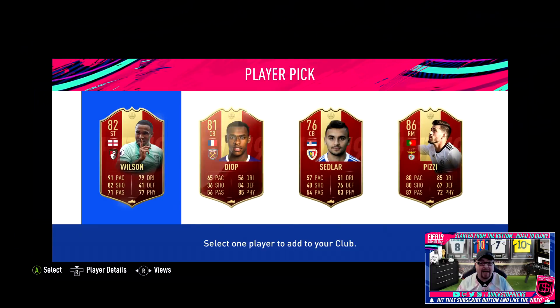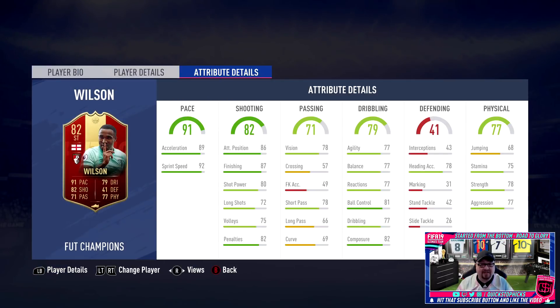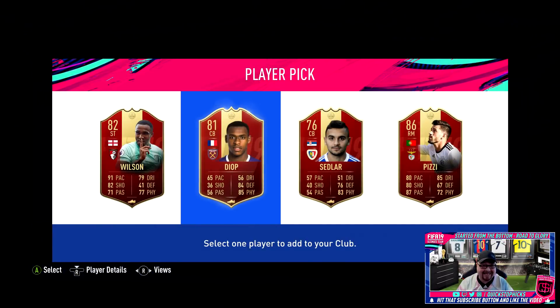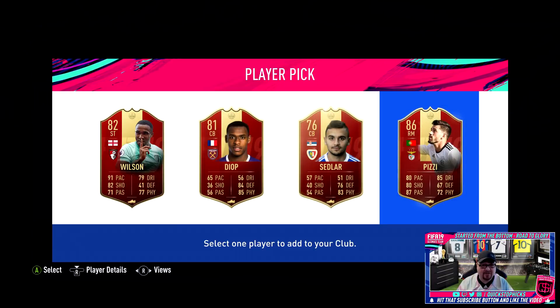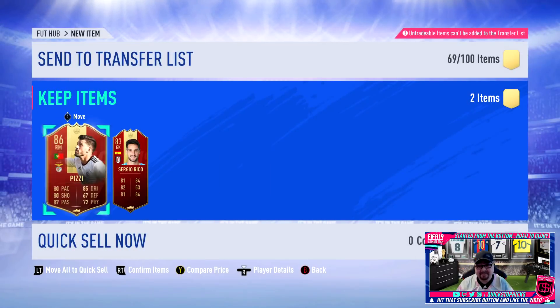We've also got Wilson in there as well. Honestly, looking at this card I don't think anybody at this stage of FIFA is going to play with it - it doesn't look good whatsoever. We're going to go with the 86 rated. We're going to save the packs for TOTS, but that for our whole weekend of effort - an 86 and an 83 rated player. It's hard doing stuff on FIFA this year because they're not rewarding the people who are actually playing the game.